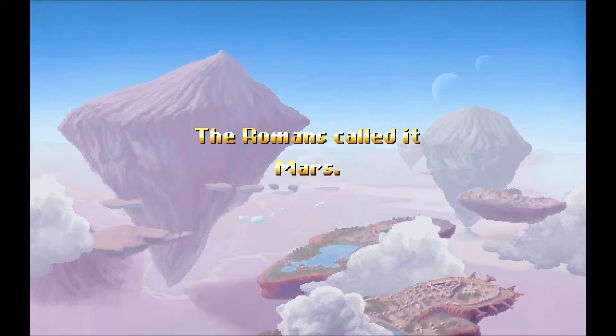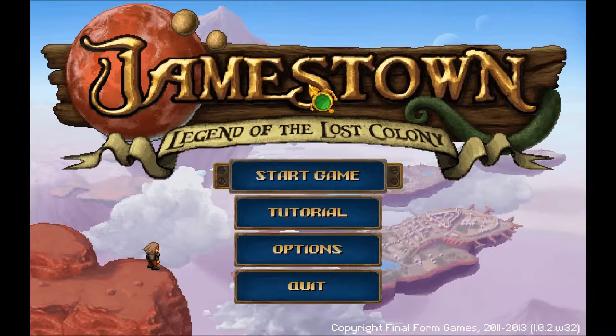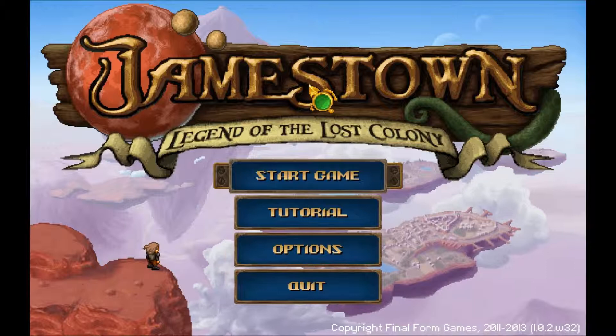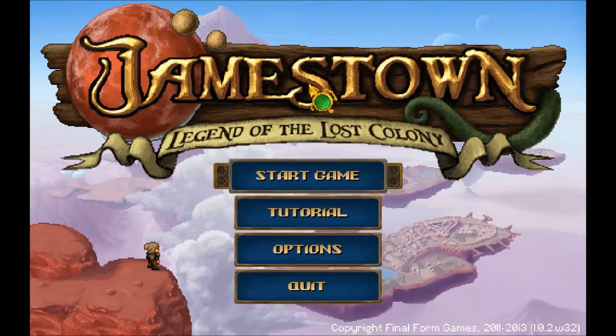And that is the intro to Jamestown: Legend of the Lost Colony. Hey guys, it's Nightflyer here, and I'm back with brand new footage rolling out for y'all. I'm going to start a new series with Jamestown, which is like a shoot-em-up game. It's really neat. I picked it up in Humble Bundle — it came out a couple years ago, I think in 2011. It's by Final Form Games, and they really knocked it out of the park with this one. I love this game.